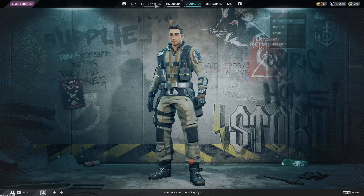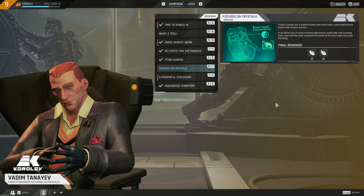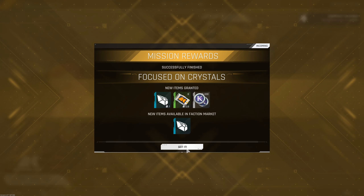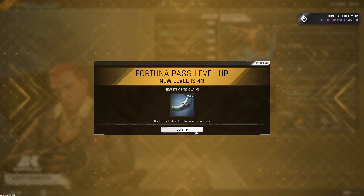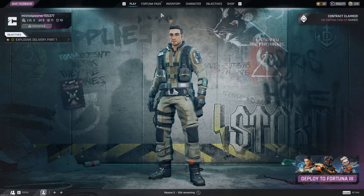Let me check this. Petunia Pass XP 680 at 890, so 210. Claim that. 210 Pass XP gained. We've got to the next level.